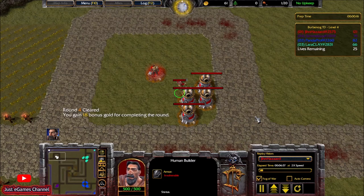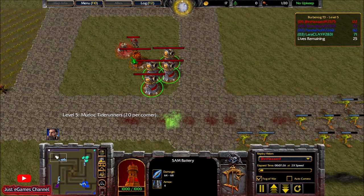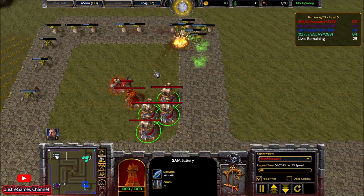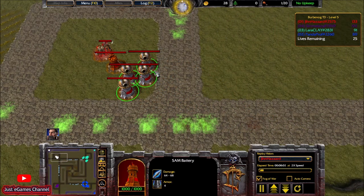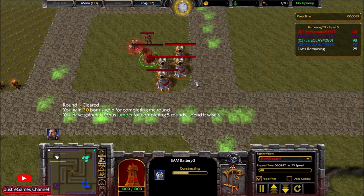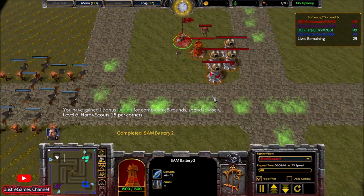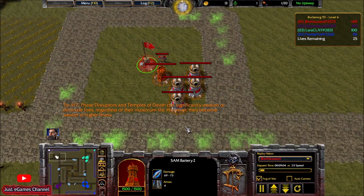There's not much to say here — I just built these basic towers and I'm waiting for levels to pass so I can upgrade them. This is the SAM battery I was telling you about. I'll be expecting air on level 6, and this SAM battery will be sufficient to clear that incoming air wave. My cannon towers are doing a massive job clearing these ground waves — no problem whatsoever.